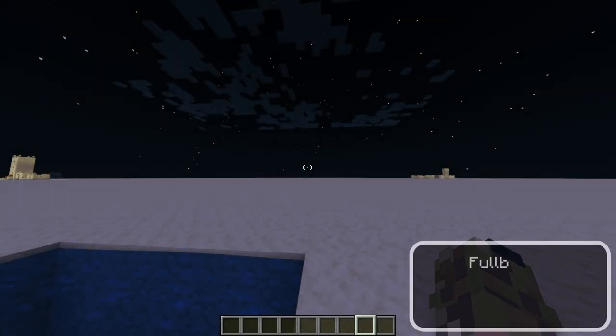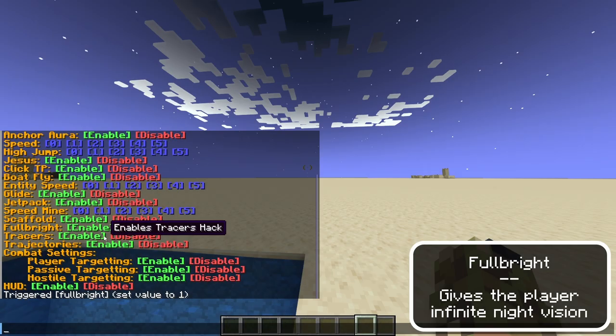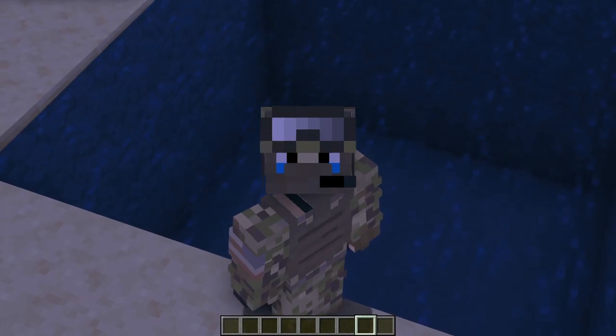The next hack is fullbright. It's currently nighttime right now, so let me enable fullbright. Perfect — it should turn off instantly if I disable it. That's it, let's get on to the next hack.